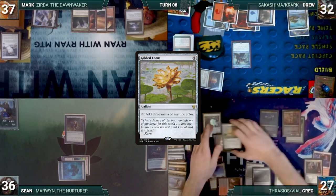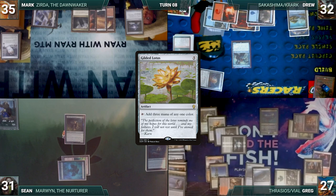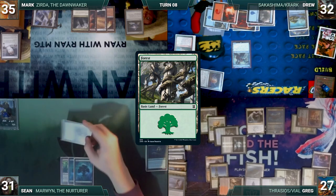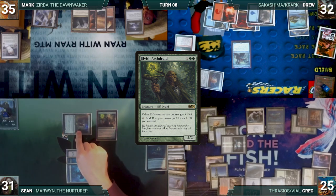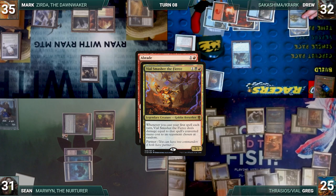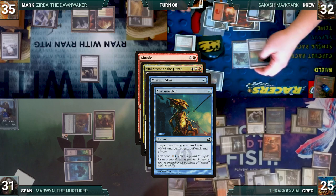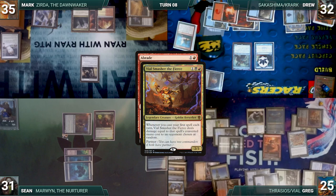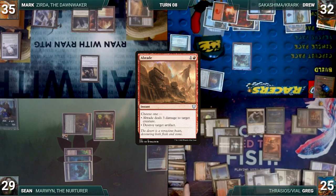Greg draws and casts a Gilded Lotus. Vile Smasher deals 5 damage to Sean and Greg draws through Keen Sense. He attacks Mark with Vile Smasher — Mark takes 2 and Greg draws through Keen Sense again. In his second main phase, Greg casts Biomancer's Familiar. Sean draws, plays a Forest, attacks Greg with O'Kame Adversary, and in his second main phase casts an Elvish Archdruid. At the end of Sean's turn, Mark flashes in a Village Bellringer. Still in the end step, Greg casts Abrade targeting Sakashima. Vile Smasher triggers, and Drew casts Mizzium Skin targeting Sakashima — wins his Sakashima flip and copies it. Greg casts Neutralize countering the copy of Mizzium Skin, then Spell Pierce targeting the original — Spell Pierce counters Mizzium Skin. Vile Smasher deals 2 damage to Sean, Greg draws through Keen Sense, and Abrade deals 3 damage to Sakashima, killing him.